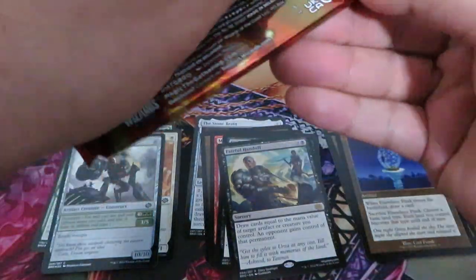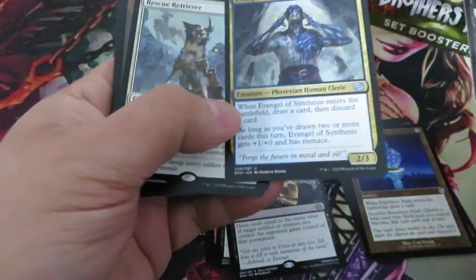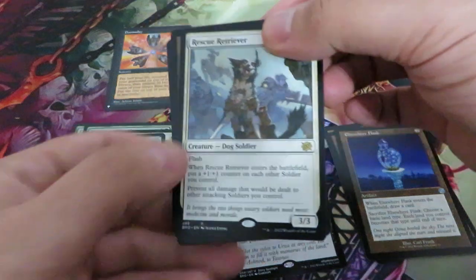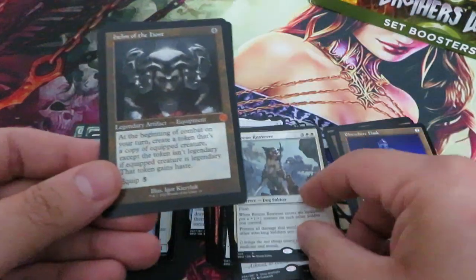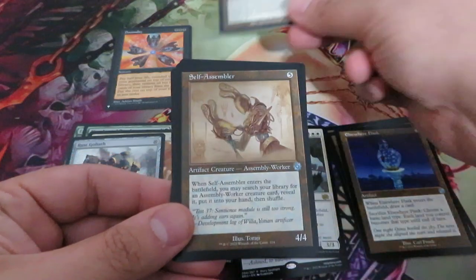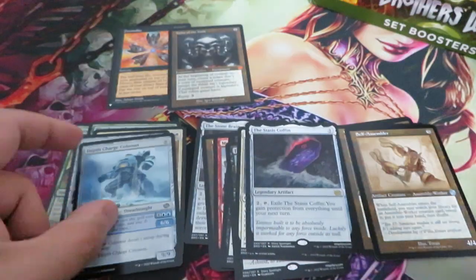I know it's not a mythic — during Weatherlight there weren't mythic cards, there were rare, common, uncommon. So let's put it there with the mythic cards. There's a Rescue Retriever from the Commander, Helm of the Host — okay, mythic card, another mythic card. Assembler Coffin, nothing and nothing.